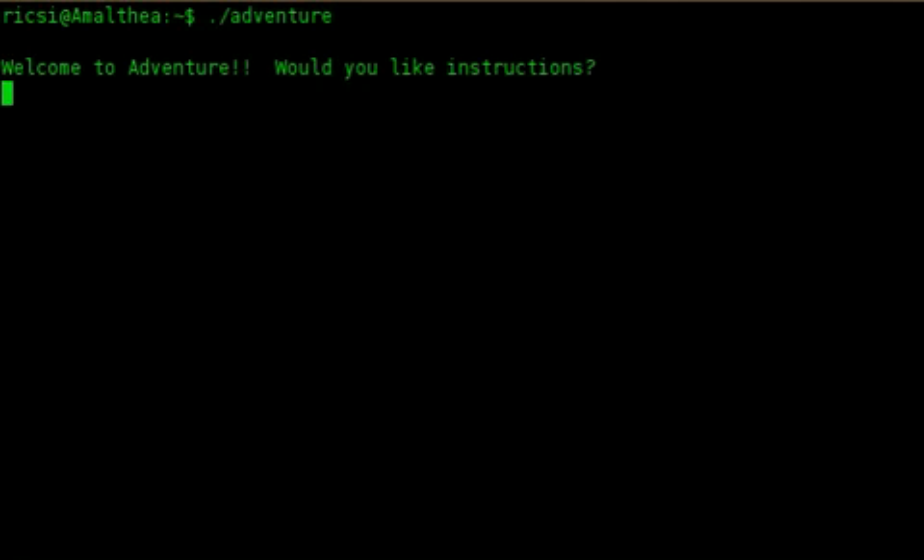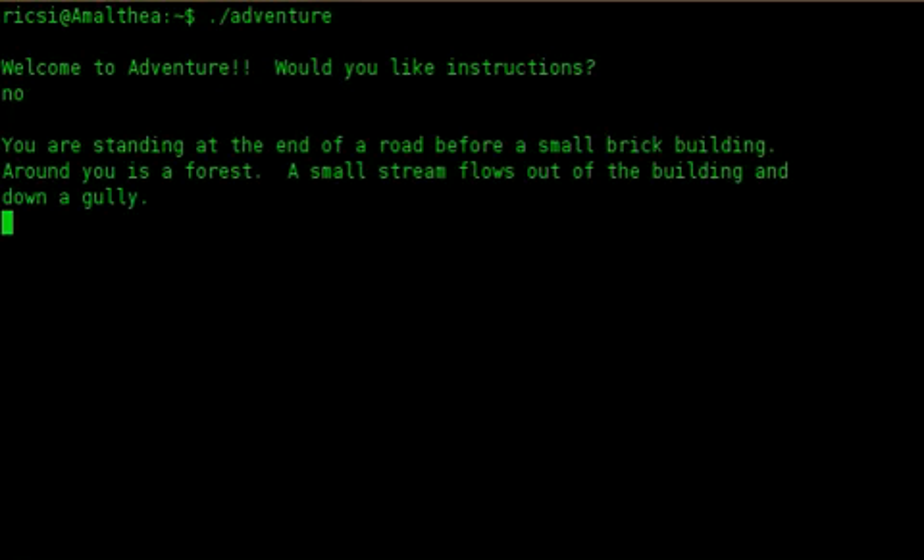Welcome to Adventure. Would you like instructions? No. You are standing at the end of the road before a small brick building. Around you is a forest. A small stream flows out of the building and down a gully.